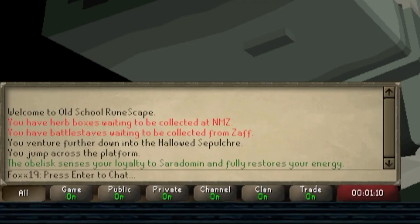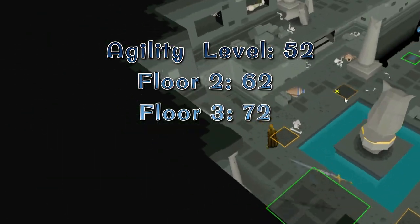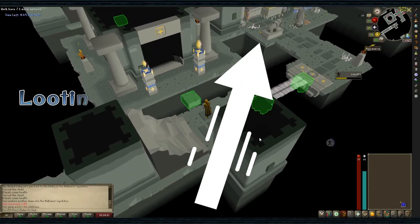You should bring a Seradomin item to use the magical obelisk at the end of each run to restore your run energy — if you don't, it will drain it instead. You'll need Agility level 52 to access the minigame. Floor 2 is level 62, Floor 3 is 72, Floor 4 is 82, and Floor 5 is 92 Agility.